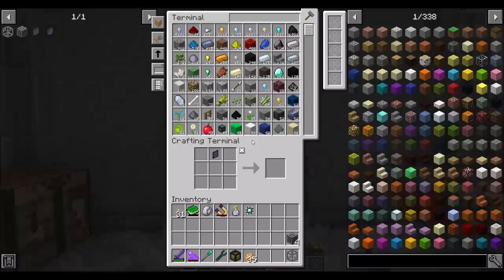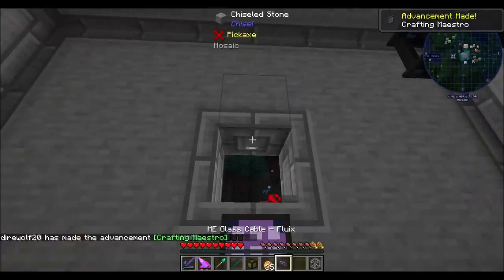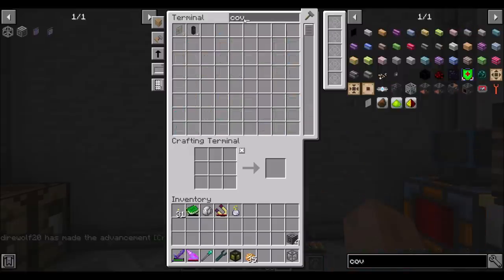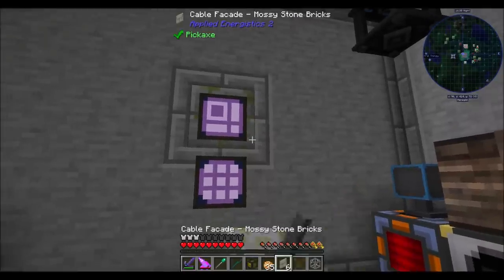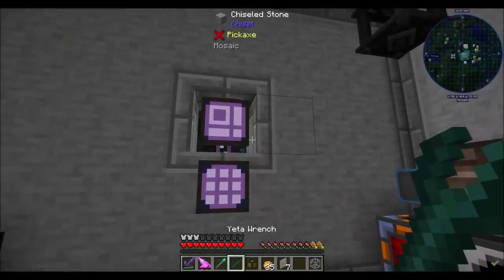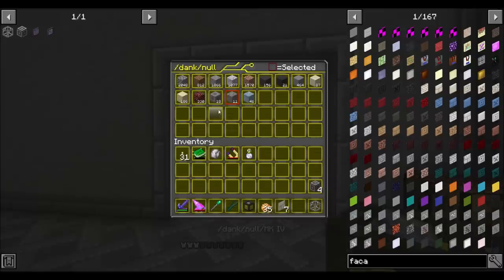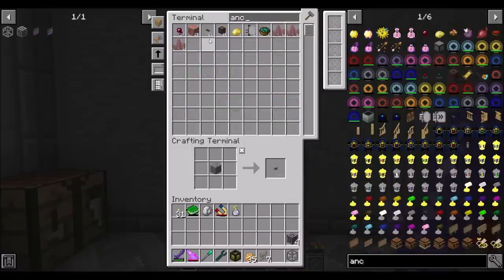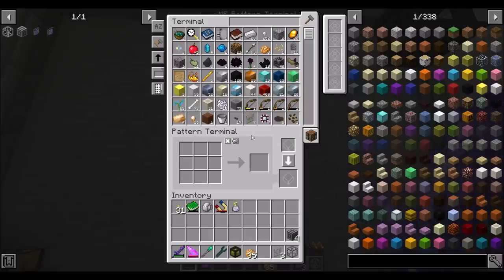It's like my favorite part of the pack when there's so many things I want to do and I'm just like, we got to do this and we got to do that and there's this other thing. It's just all around a good time. So pattern terminal can go there. I want a facade from Applied Logistics — and boom. So now we've got our pattern terminal. We can make a few patterns — how great is that?